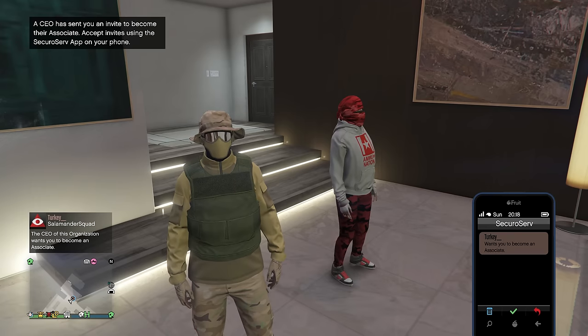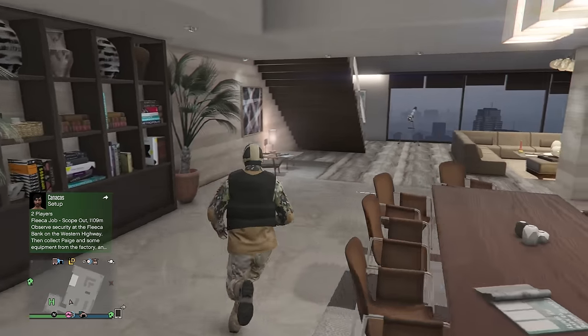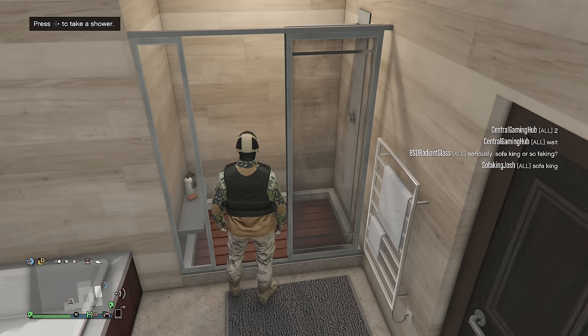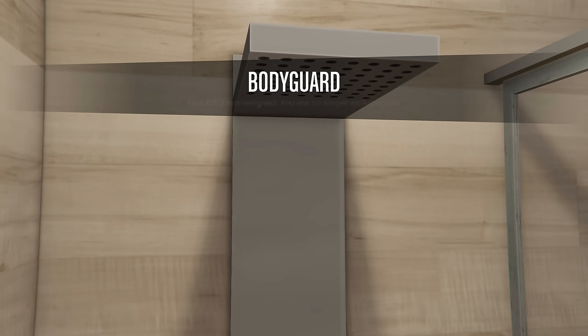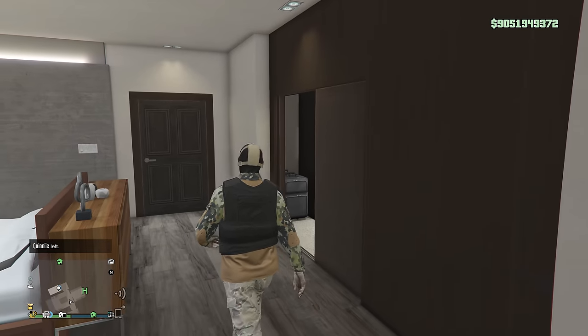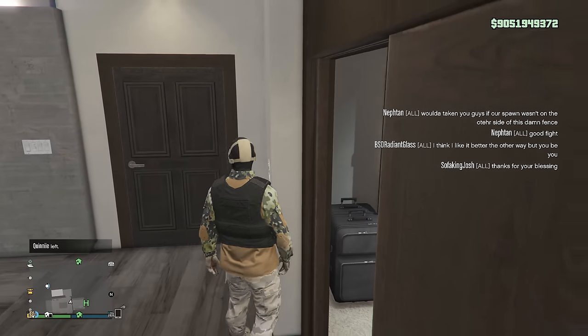This next one is pretty cool because it uses the CEO bodyguard outfit glitch along with the telescope glitch. First you're going to need to be a bodyguard of a friend CEO or whatever, then you want to tell him to switch to this outfit type. Then go into your apartment, go into your shower, and you're going to want to communicate with him - tell him to retire as soon as you enter the shower. Your end result should be a CEO bodyguard outfit while he is retired as a CEO, so you can now save this.